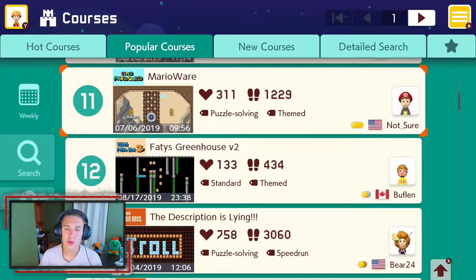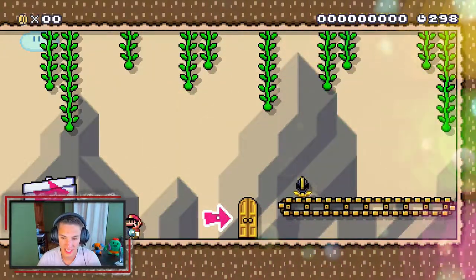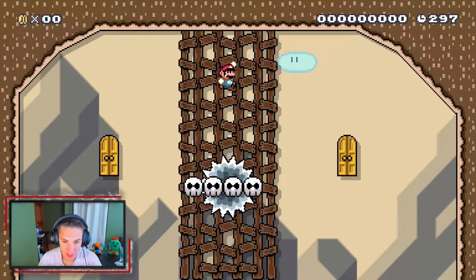The second course we're going to be doing for this video is level 11 on the list, which is Mario Where — a puzzle-solving themed level, which I think is going to be fun. Are you kidding me? Did we really die there? Now we have to start over. Let's go — we can beat that this time.